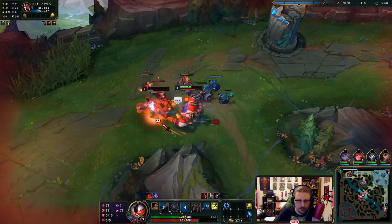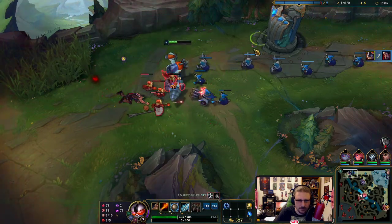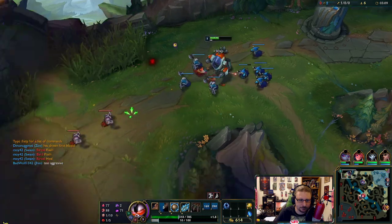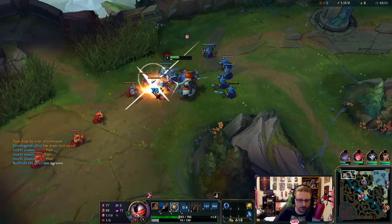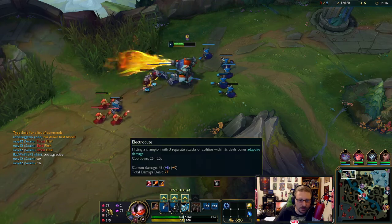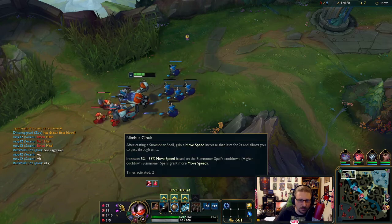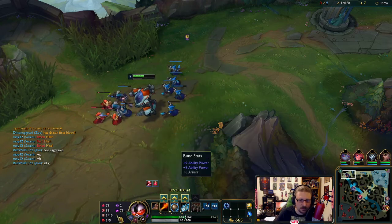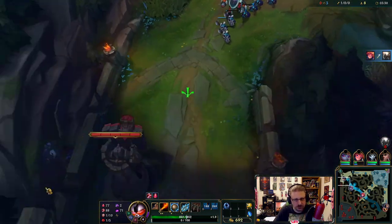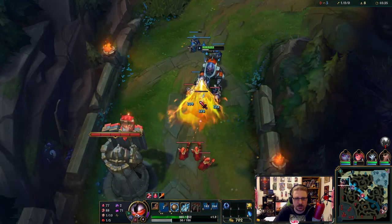I think we win this right here — yep, bye. My flash was useless, but burn baby burn. Here's what we're doing with Rumble today: we have Electrocute, Taste of Blood, Eyeball Collection, Ravenous Hunter, and then Nimbus Cloak and Scorch, with AP, AP, and Armor as our secondary runes.